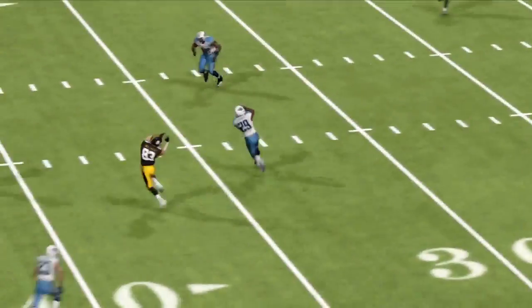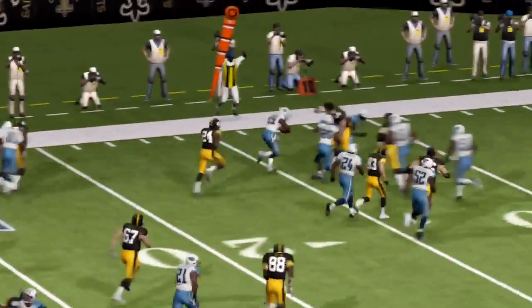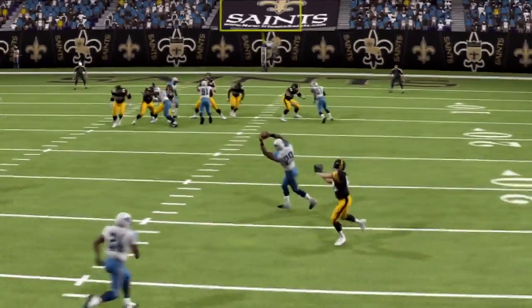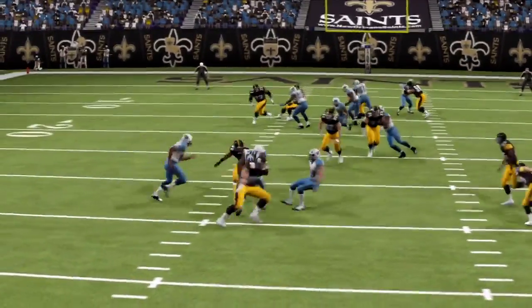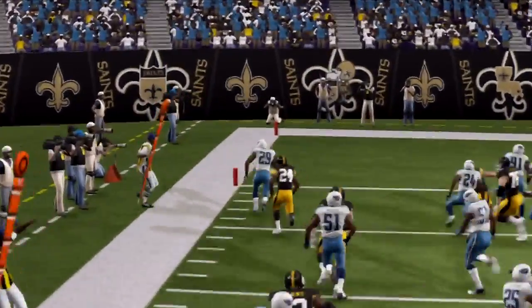Real quick before I get into what this video is about — this was a head-to-head game on Mutt last night. I won 23 to 15, and this was a pretty awesome move. Drew Brees gets picked off by Eric Berry, and look at that sick move — I just stopped, backed up, and went to the left on my way to the end zone for a touchdown. I just thought I'd bring that to you guys.